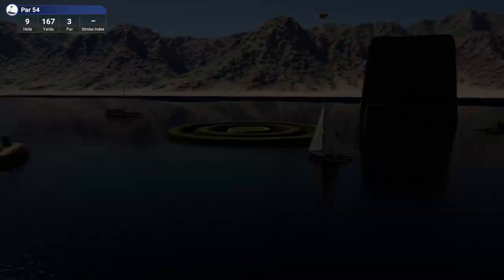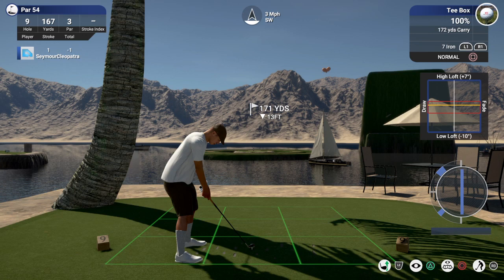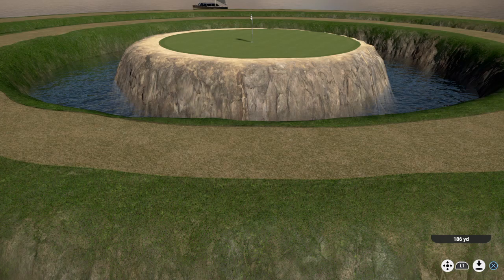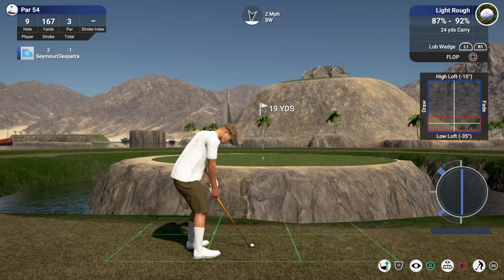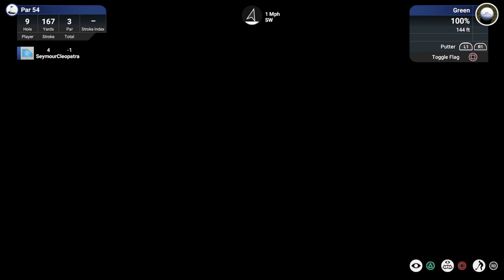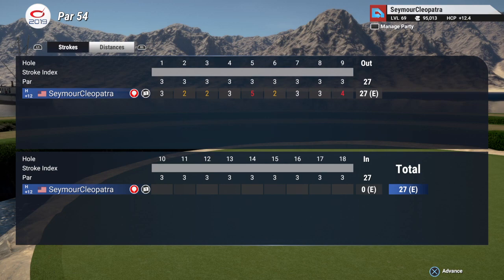Coming off a par on the last one. Let's see what happens here. That's all right. Let's take another crack at this one. About a three-footer here. Solid putt in there for bogey. Quite glad you made that putt. And that hole will put you up to even par.